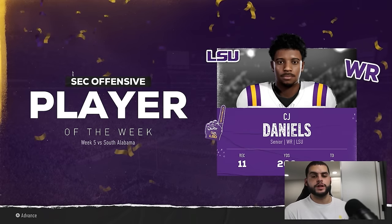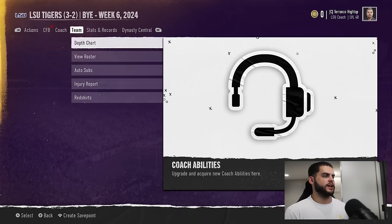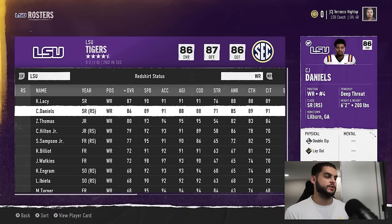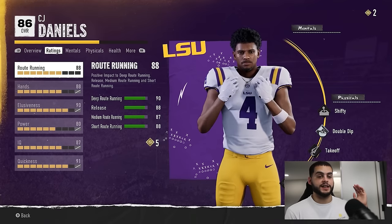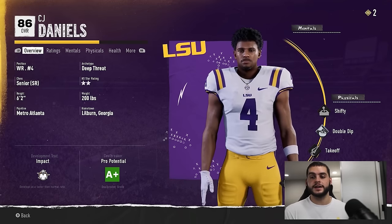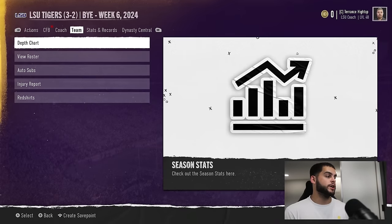The next thing to avoid is forgetting about weekly awards and overall season awards. A lot of people say this doesn't matter — that's just not the case. When you win player of the week awards you get more tokens and skill points, and those are super important. You want to be making an active effort every week to stat pad your wide receivers, tight ends, and running backs. CJ Daniels here has a high XP bar — when you win weekly awards your XP goes up, and for elite development players it goes up even higher. Winning those awards is exactly how I got Jelani Watkins up to a 90 overall in his freshman year after stat padding him and winning yearly awards.